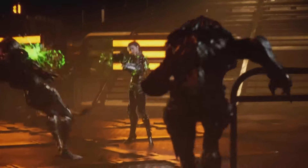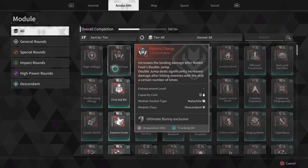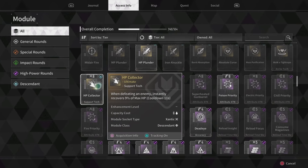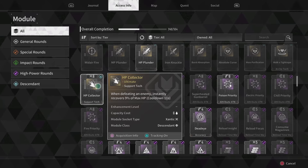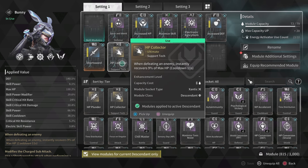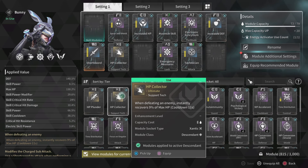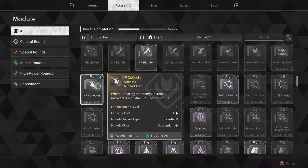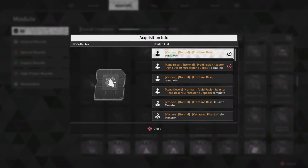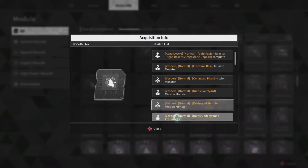Without further ado, let's get started. This mod is absolutely fantastic. If you access the information on the module, there are transcendent mods and an amazing amount of mods, but there is one in particular that is a game changer because you can instantly get your health back and get the cooldown very, very low. HP Collector is amazing because when you defeat an enemy you're going to get your health back, and that cooldown timer can be brought down the more you rank it up.